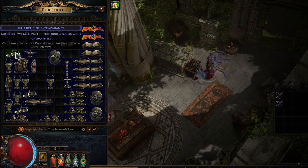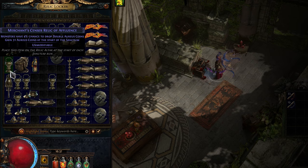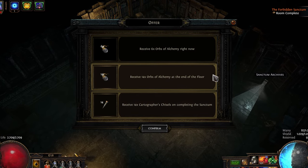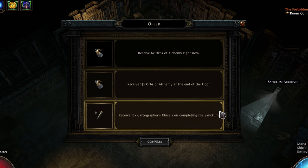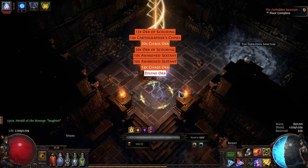You can also find Relics, which you slot in and out between your runs. They offer a wide variety of modifiers to make your runs easier. One major thing I like about Sanctum — though some players might not — is getting raw currency as a reward. Some rooms have rewards afterwards that let you choose from three options: get the reward now, get it at the end of the floor, or at the end of the Sanctum. Usually the best loot is the one you have to defer until the end of the run, if you can get there.